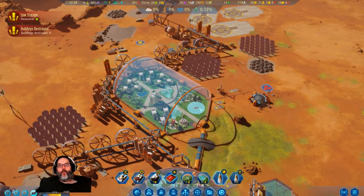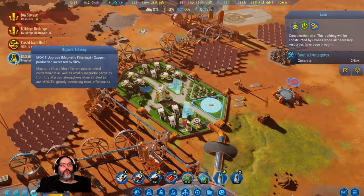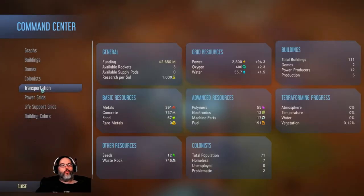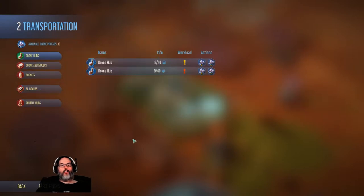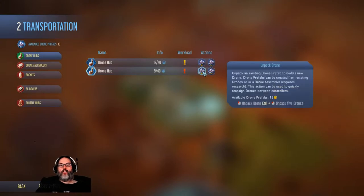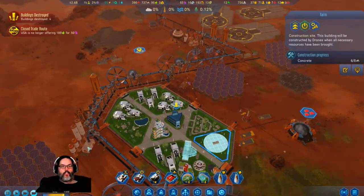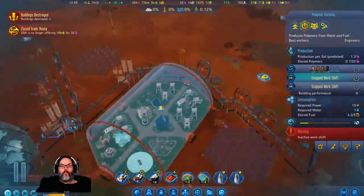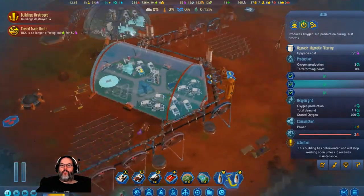Alright, so we should hopefully get some rebuilding going on here. Magnetic filtering, the MOXIE. Let's see - do I have any drones? I don't want RC rovers - can I turn that off? There we go. Alright, so we have 13 - let's give him 2, we'll give him a few extras. Alright the MOXIE - where is my MOXIE? That's a polymer factory. Let's upgrade that - I think that's just safe to have.